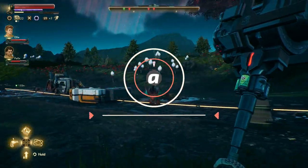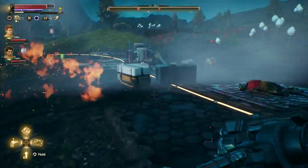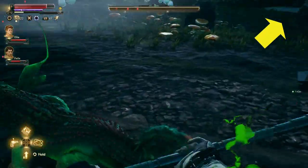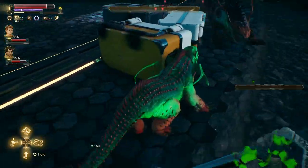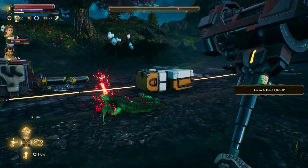Hey everyone, this is Angel from Apex Gaming with a brand new video for The Outer Worlds. If it is useful, don't forget to leave a like or check the playlist in the top right corner for more videos of the game. Today I am going to show you how you can get your two first science weapons: the Shrink Ray and the Prismatic Hammer.